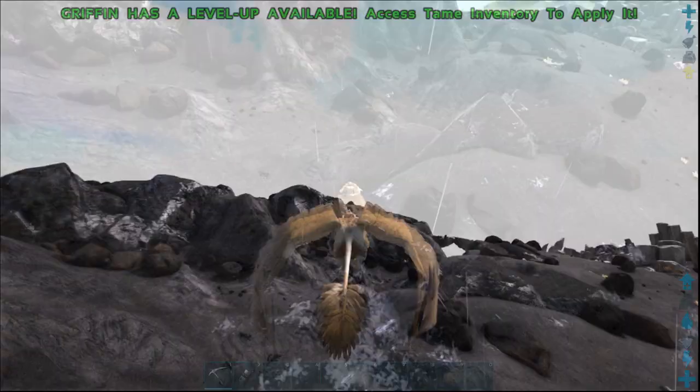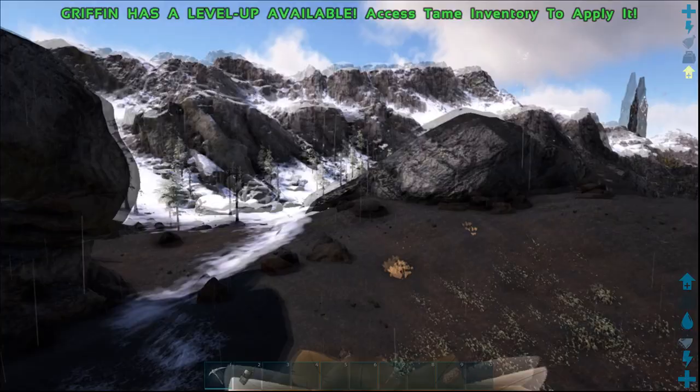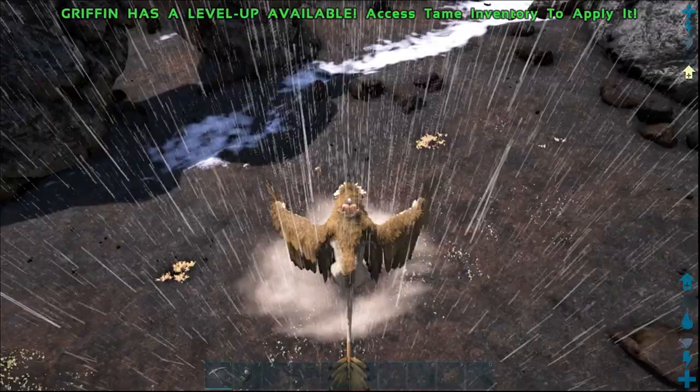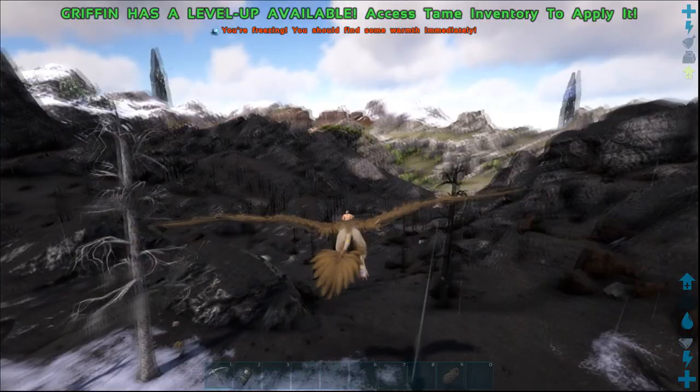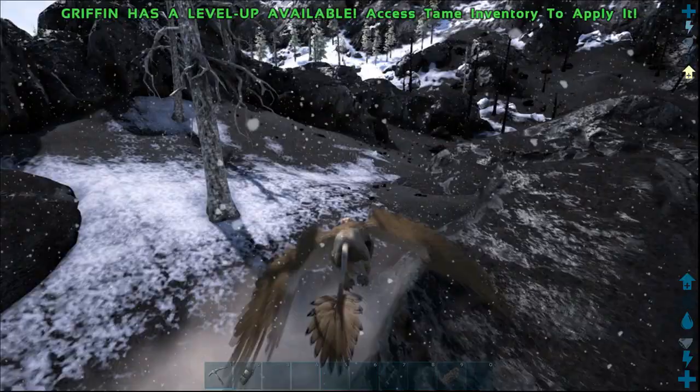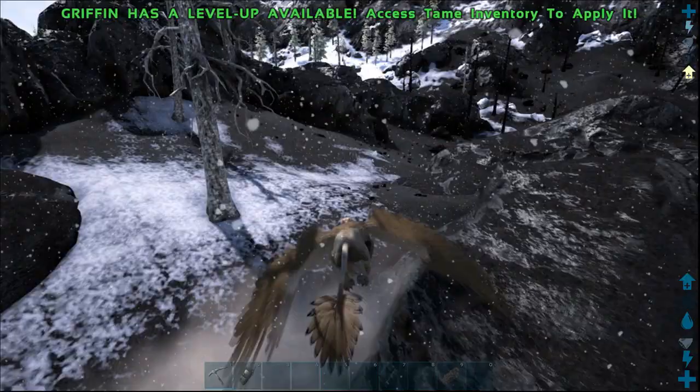They're really easy to find and easy to tame too — you don't even need Ghillie Armor. A lot of people make the mistake of bringing Ghillie Armor and Bug Repellent, but if you just sneak behind one — even a low level one which is sitting on a large piece of dino poop — you can pretty much tame it instantly. Most of the time you will find Dung Beetles pretty much everywhere in the volcanic area. It's very straightforward, probably the easiest map to find Dung Beetles. Hands down.